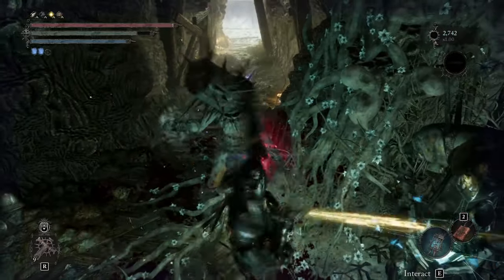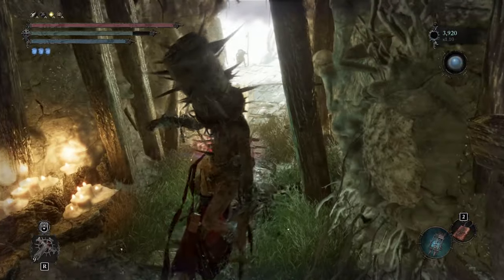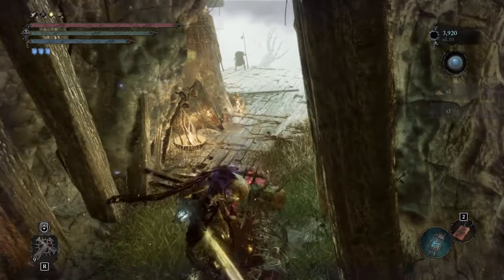Agony's Light and the helmet we're using for this build, the Ardent Pinyet Headcage, both drop from the Ardent Pinyet, which you can find on Pilgrim's Perch.